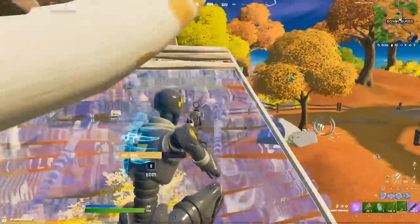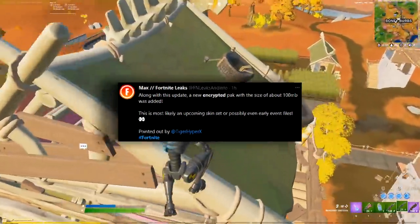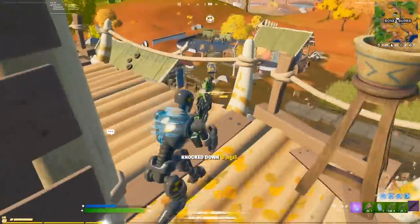Speaking of the story, a huge encrypted file was supposedly added to the game this patch, which has made many members of the community believe that an event will be upcoming at the end of the season, considering it's now just a month away.